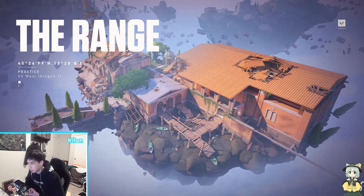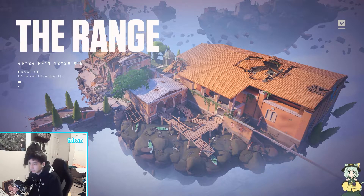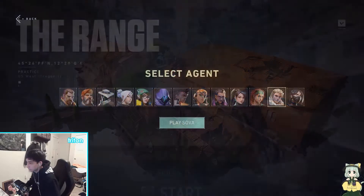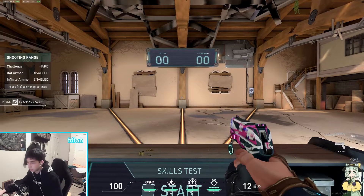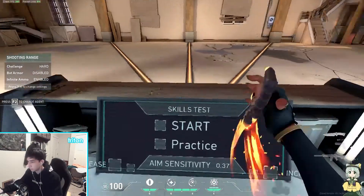I like the best ones just mainly because it requires more skill. The planting one's really easy - they'll just literally run into your sights and you just one-tap them while they're planting the spike or defusing. It's a little more aim and reaction time involved.